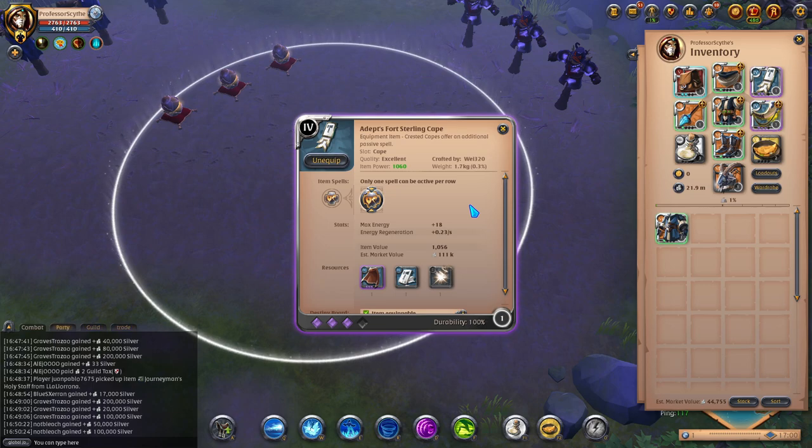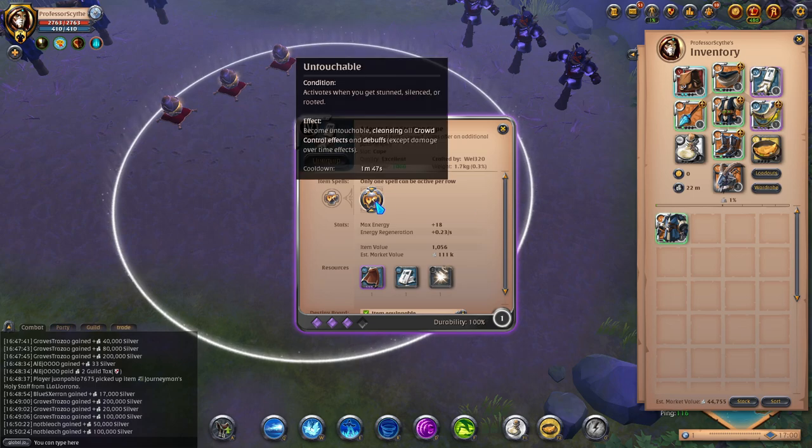I've been running the Fort Sterling Cape and this cape has saved me from Grail Seekers, Daggers with Shadow Edge, Claws, and Double Bladed Staff one-shot builds with Demon Capes. The Fort Sterling proc on that first grab they want to get on you is huge. If you don't know what it does: it activates when you get stunned, silenced, or rooted — and it cleanses all crowd control effects and debuffs except damage over time effects.